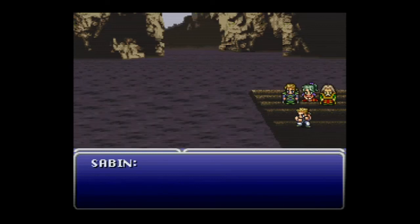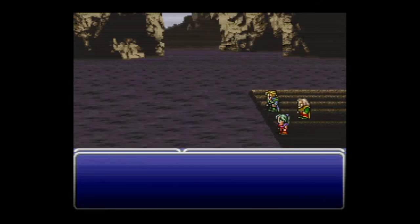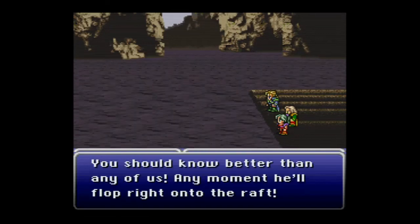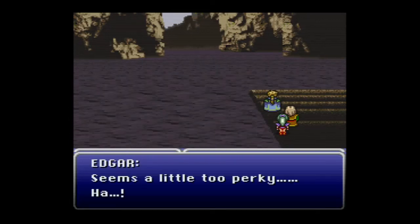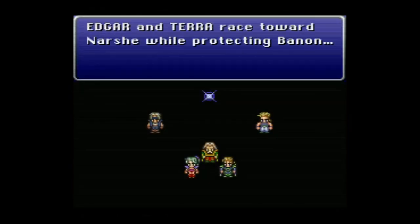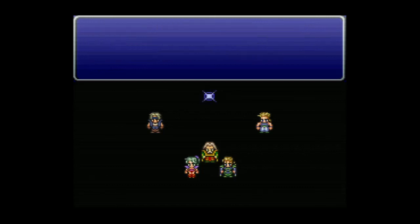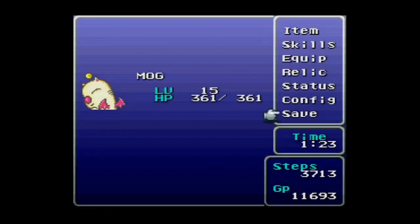Sabin tries to blitz Ultros but gets thrown deep into the river and floats off in a different direction. Edgar, Terra, and Banon go one way; Locke is still on his way back to South Figaro. The party has now split into three different scenarios. Which one do we tackle first? Find out in part four of our Final Fantasy 6 playthrough!